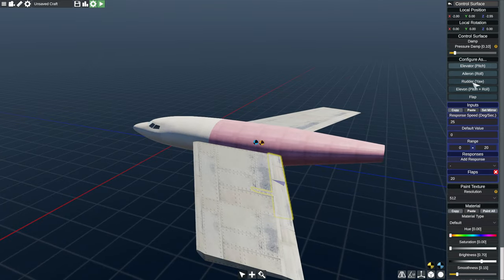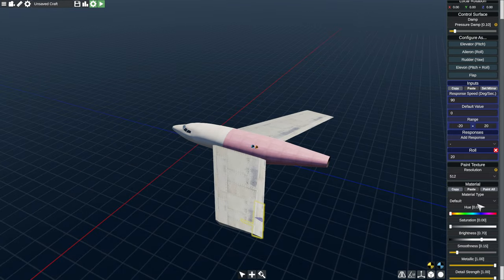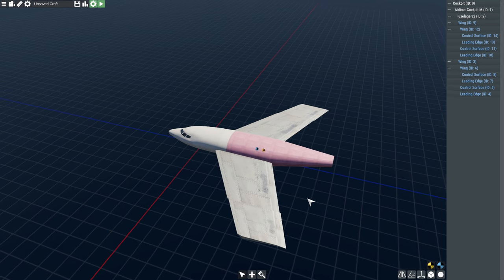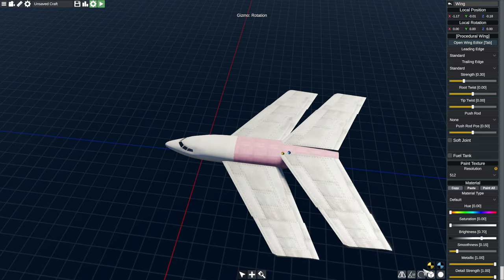The aileron is configured for roll automatically once you tell it it's an aileron. We've got the material options too. To duplicate this, we can click duplicate — now we've got these and we can put them back and scale them. Let's press A to select all of them in Tab mode, then press S to scale. We're getting our horizontal stabilizer here.